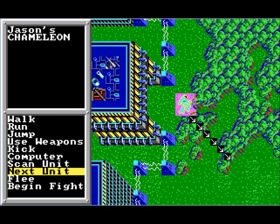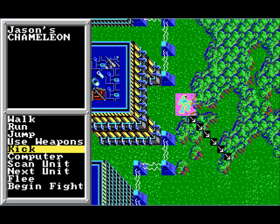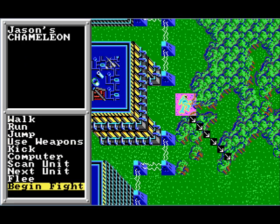This is the only unit we have. We can flee if things go bad — we can tell the computer to do the fighting for us, but we don't want to do that, that's not fun. They've simplified physical combat down to kicking and punching; some mechs don't have hands so you can't do it with every mech. We'll tell our unit to kick when it reaches range, and we begin the fight. Turn-based combat — you've planned your orders, he's set his orders, and we'll see what happens.